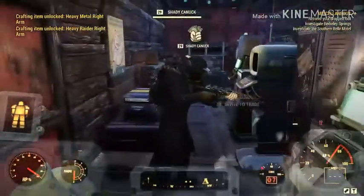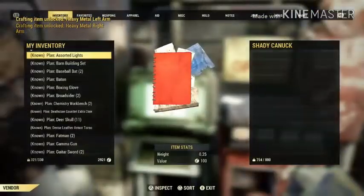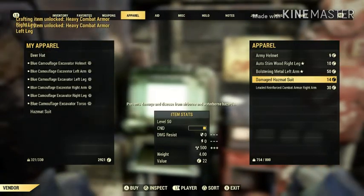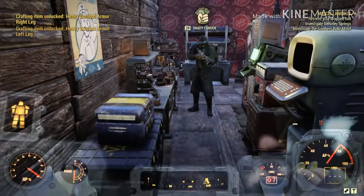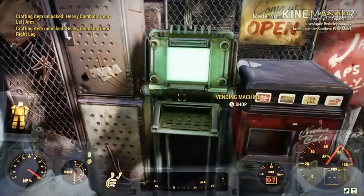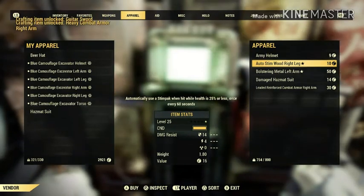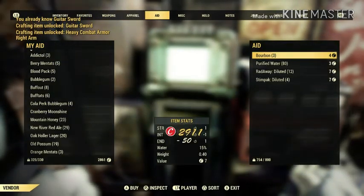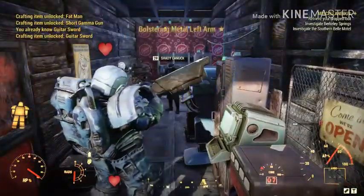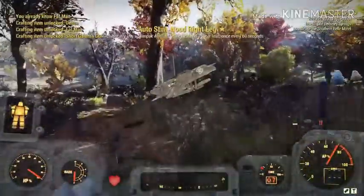He probably wants me to use his vending machine — yeah, that would make sense, he probably needs the caps. I'll support him and buy a couple things. I'll just buy his apparel, these two legendaries, so I can sell them later and give him a good amount of caps. Yep, he liked that. Maybe that's another leader over there.